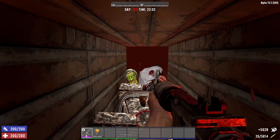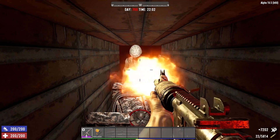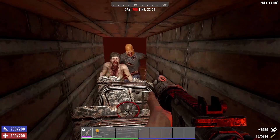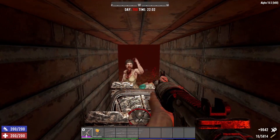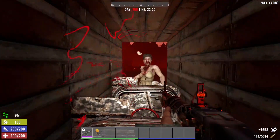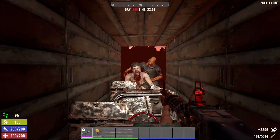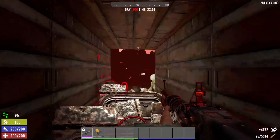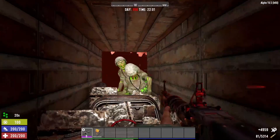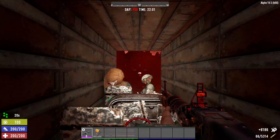So in order to avoid becoming dinner for them zombie jerks, you must construct a horde base. However, many horde base designs are rather expensive. Not only do you have to obtain the resources to build and maintain your horde base, but you also need a whole lot of ammunition. The later you progress in 7 Days to Die, the harder the zombies get to take down, meaning you're going to have to expend a whole lot more ammunition.